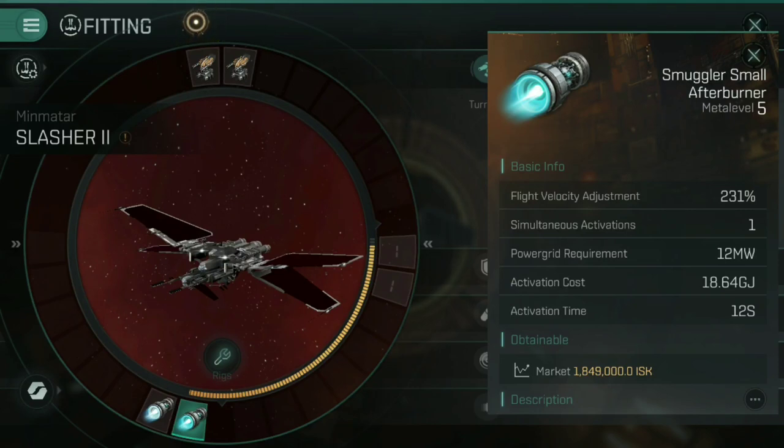Afterburners, on the other hand, are somewhat more subdued. Here you can see the Smuggler small afterburner gives a flight velocity adjustment of 231%. Whilst that's still a very respectable increase and helps the Slasher 2 maintain some very powerful speeds, it's not quite the 518% you'd get from the micro warp drive. However, looking at the other stats, the power grid requirement of 12 megawatts is a little bit lower than the micro warp drive would be, and the activation cost of 18.64 gigajoules is significantly lower than the micro warp drive would require per activation.